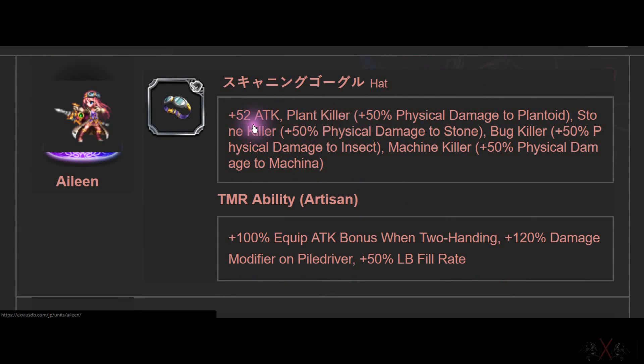Eileen's Super TMR is a hat with 52 Attack and a lot of killer effects — plant killer, bug killer, machine killer. This is actually a top-tier hat. 52 may not seem like a lot, but it's the meta today. It's true double hand. If you want to do billion damage, you need one of the Eileen Super TMR.